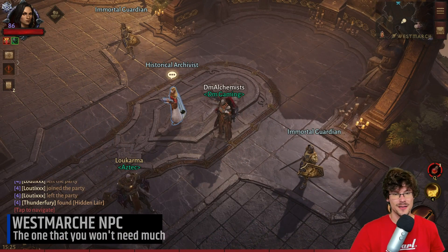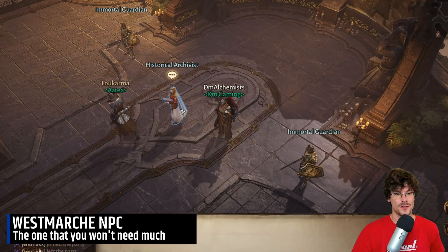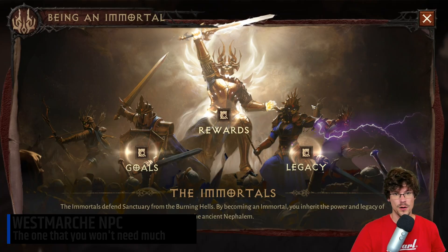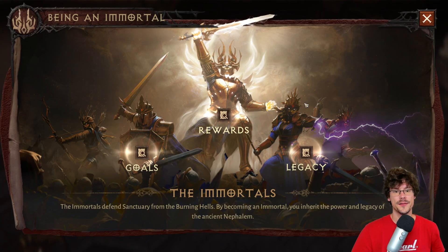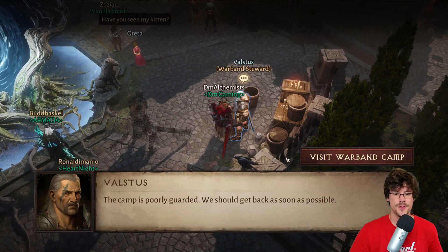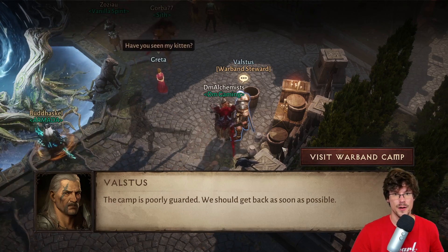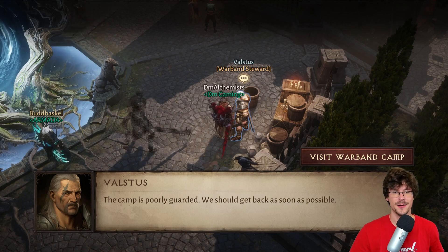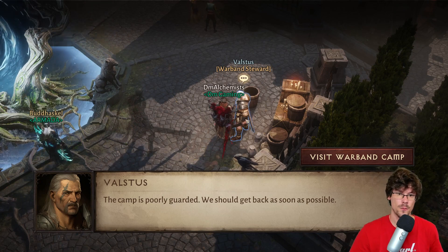Now the last ones — the NPCs that you won't need a lot. First you have the Archivist: you can see how the Immortal faction works and learn a lot of stuff about it, so if you want to do some research she is the one you need to talk to. The warband NPC is not very useful unless you wish to go to your camp, but know that in your camp you can put and take legendary items for your warband.